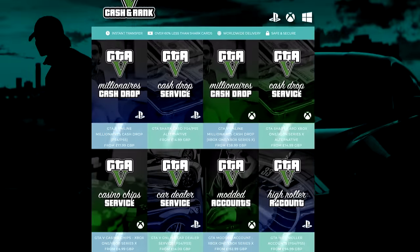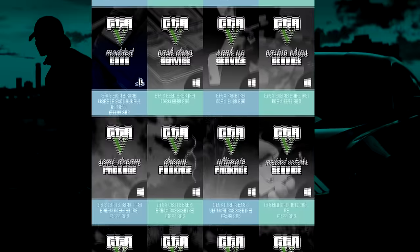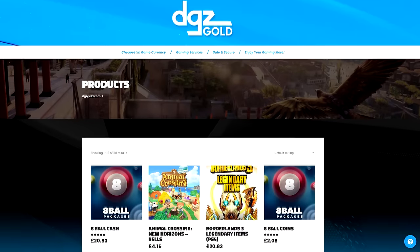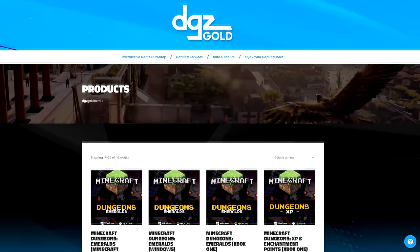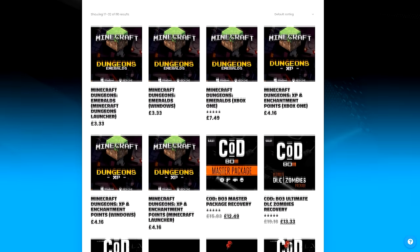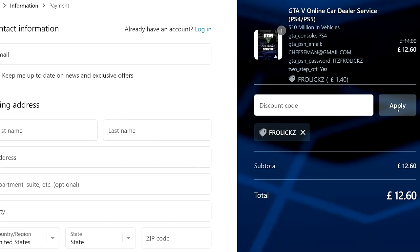I know you guys enjoy playing video games, but it can be very hard to grind on every single game, especially if you don't have a lot of extra time. If you need some help on any of the games that you play, check out Diggazani in the description and they will supply you with everything you need. Get 10% off by using code FROLIX at checkout.